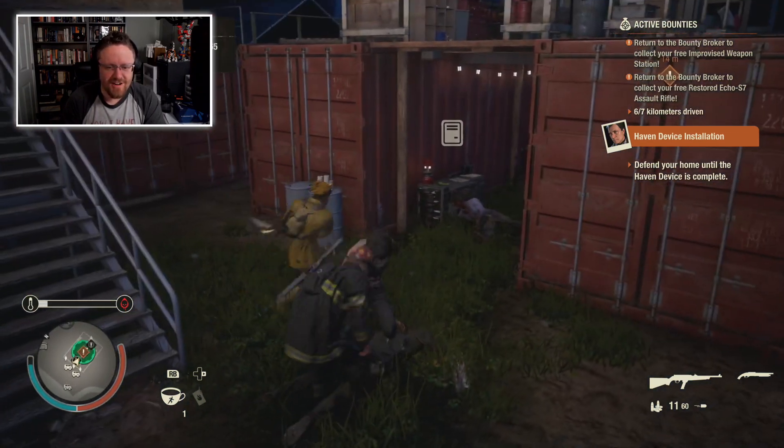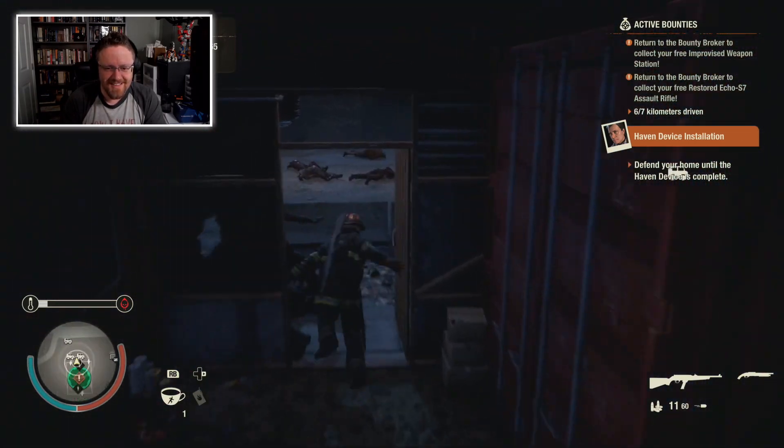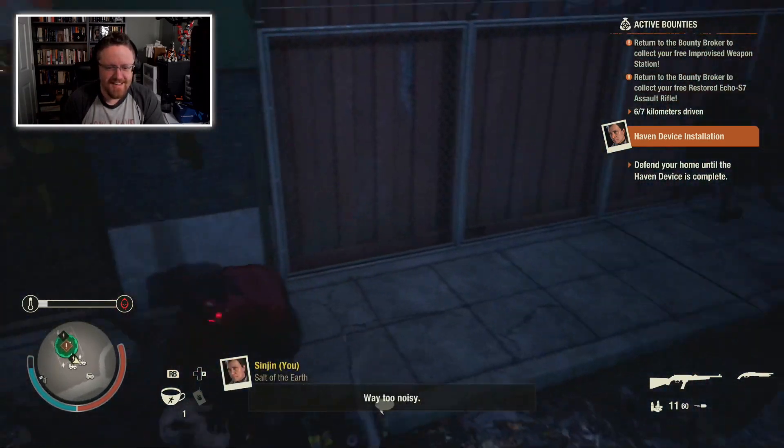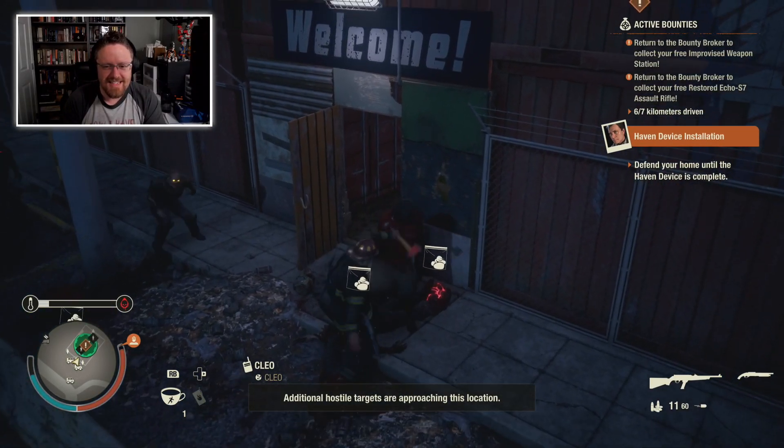I am having such a hard time forgetting the Dying Light controls. I keep trying to jump using RB and attack using RT.